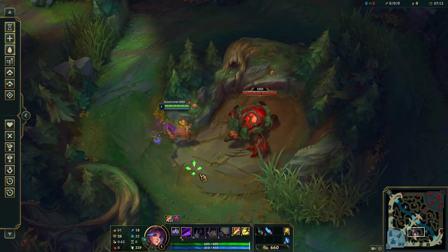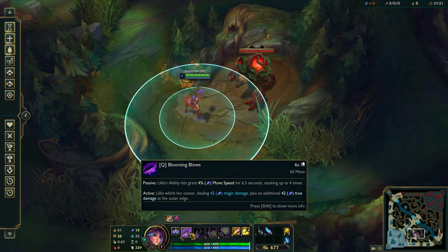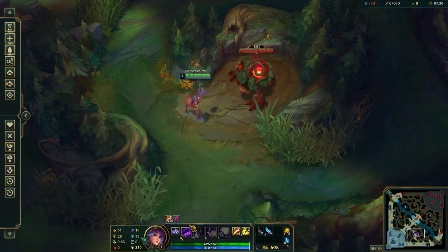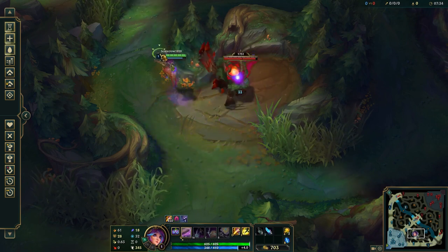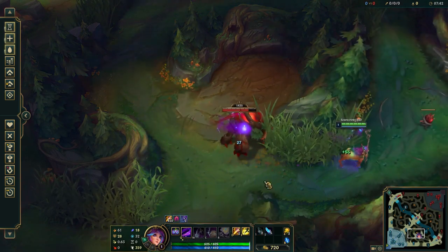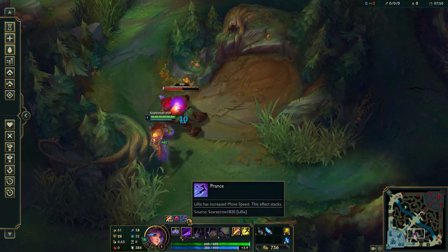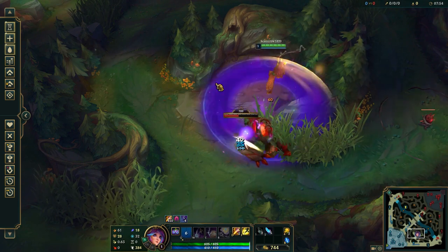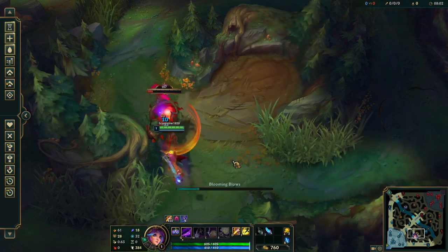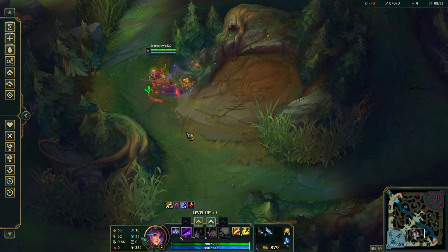We're going to start at red buff and you want to start her Q. What her Q does is when you use it, it gives you movement speed and you'll deal 42 magic damage plus an additional 42 true damage at the outer edge. When you swing your Q it gives you movement speed — you get Prance stacks while building up movement speed. When you actually get full movement speed, you get about 4% per stack. When you're doing the jungle camp starting red, you kind of want to kite it around the edge of the camp. Normally you'd have bot lane leashing you but if not, that's a good way to get going.